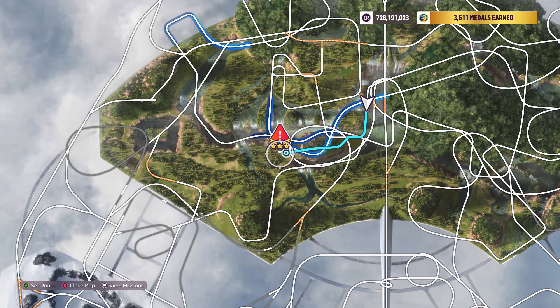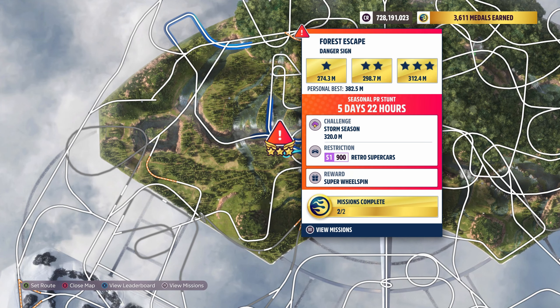The location we need to go to is over here. It's an S1900 retro supercar — 320 metre jump minimum we need to do.